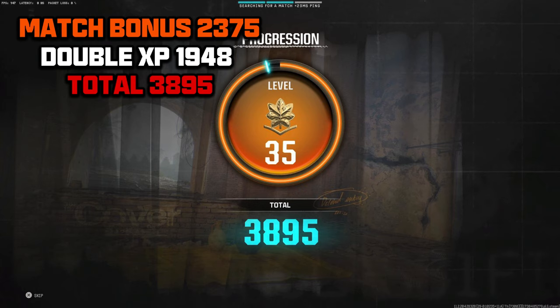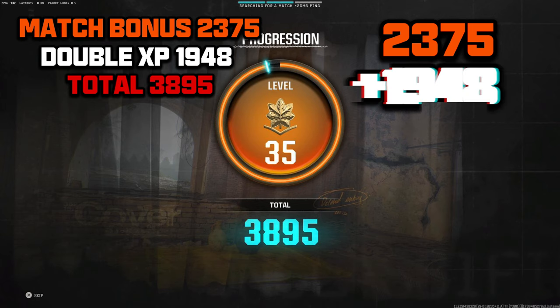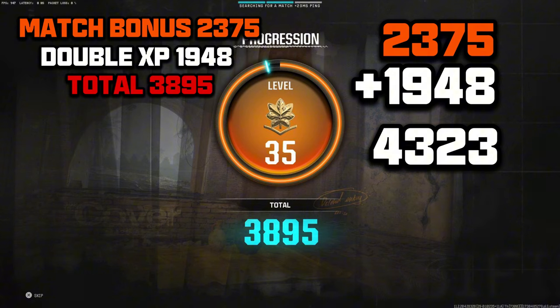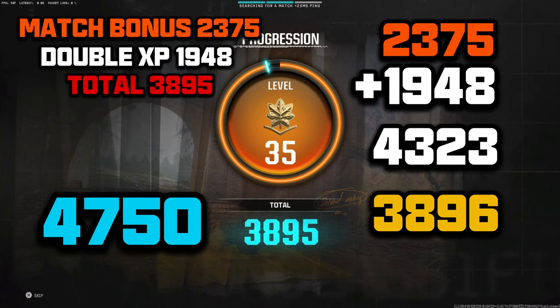I'm confused here because math is not my strongest subject, but this doesn't look right. The match bonus is 2375, plus double XP is 1948 — that would be 4,323. That doesn't sound right. It couldn't be the double XP times two because that'd be 3,896. And we know it's not going to be the match bonus because if it was, it'd be 4,750. So something is very, very wrong here.